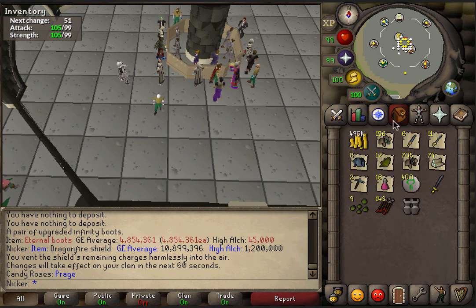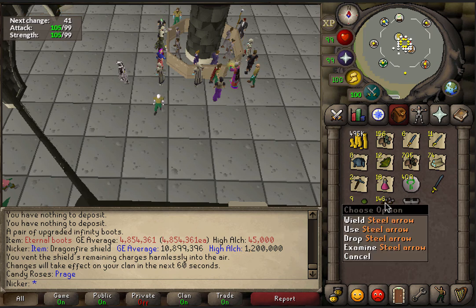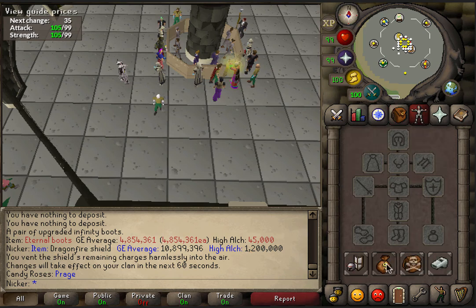Before we get right into it, I want to show you one more thing — this rune sword is actually more rare than Bando's tacit chestplate or any of the uniques, so that could have been another Bando's item. I'm not sure. The steel arrows are pretty rare too — I think they're uncommon on the rare drop table, but I'd have to check that. I'm not 100% sure. But let's get into it right now.